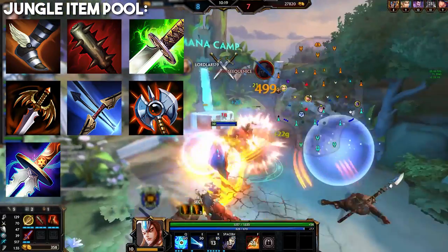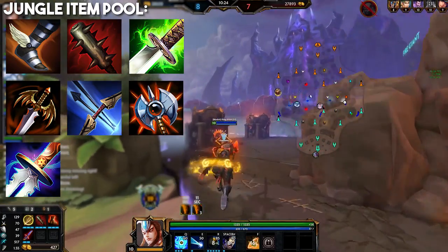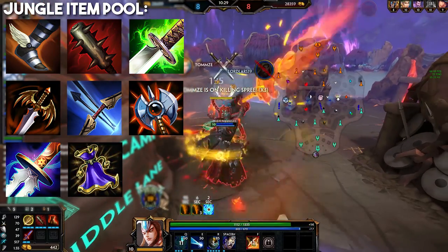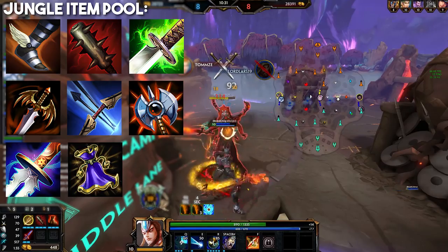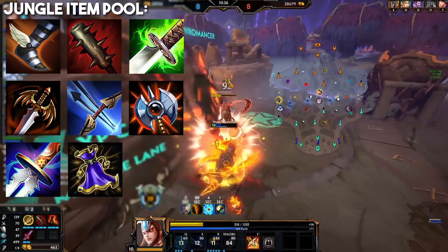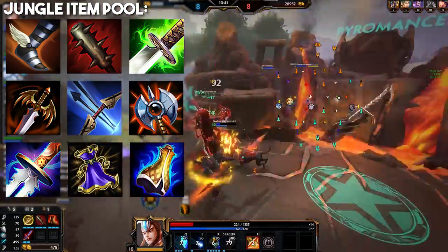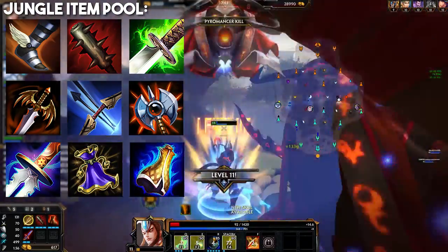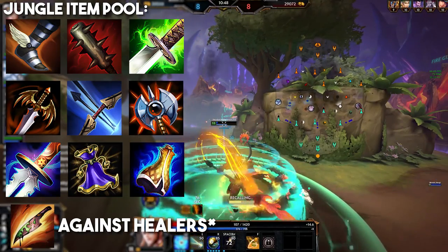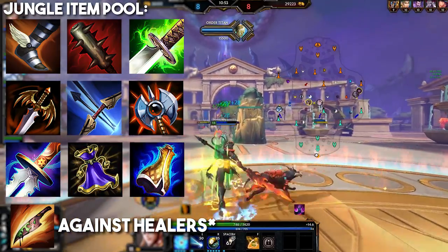Masamune is also really nice for Erlang — movement speed is very valuable for him and this item is a good all-rounder giving health, protections, and power. Magi's Cloak is my go-to defensive choice over anything else — it's cheap, gives survivability from health and protections, and that CC immunity can be life-saving. Mantle of Discord is also fine if you want a more overall tanky playstyle. And finally Toxic Blade is sometimes necessary against heavy healing comps, but of course this is very situational.